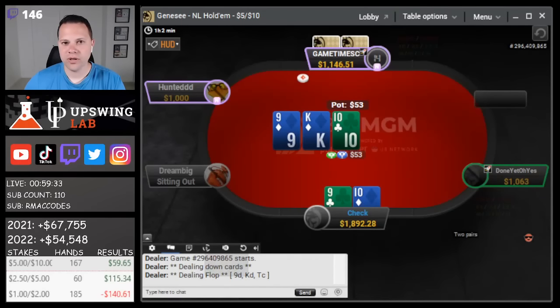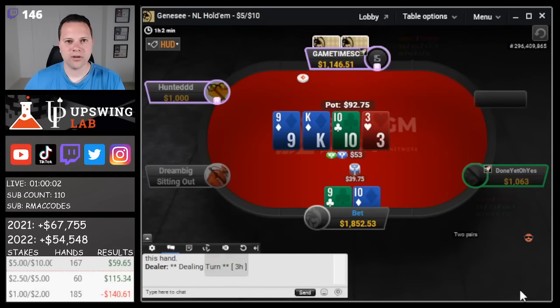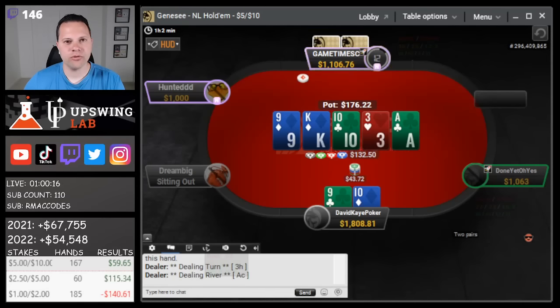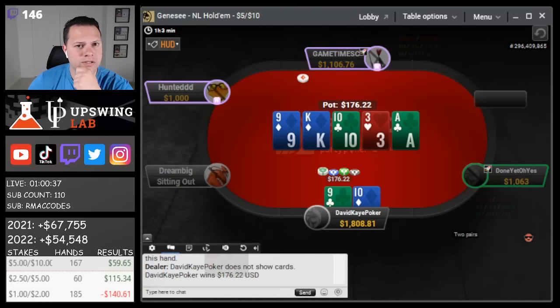Here we defend 10-9, we're gonna flop two pair. I'd probably raise smaller versus a call versus bigger. The checks will definitely be betting ourselves now. Ace river — weird. I'm gonna go ahead and block here. Very odd runout. We lose to ace-10, ace-9 now, which is definitely a thing. Once we block here we'd probably have to call — queen-jack was already there. Only needs to beat ace-10, ace-9, which we obviously block with two of each. So it just ends up folding.